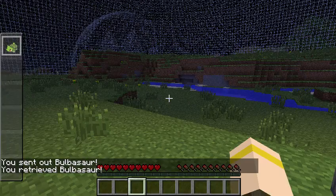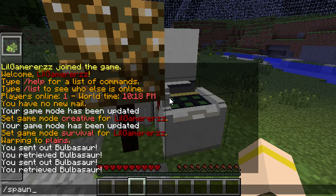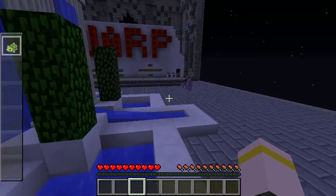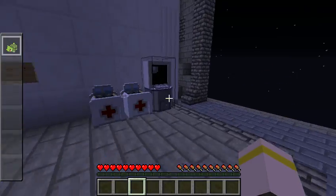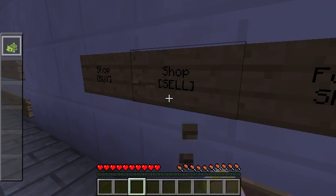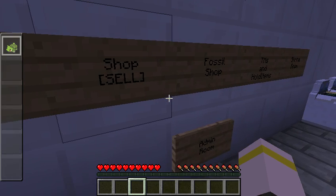When you fight mobs like Pidgey, for example, you'll get feathers. Let me go to spawn. We have shops where you can sell stuff — sell mob drops. And then you can go to the other shop where you can buy things.